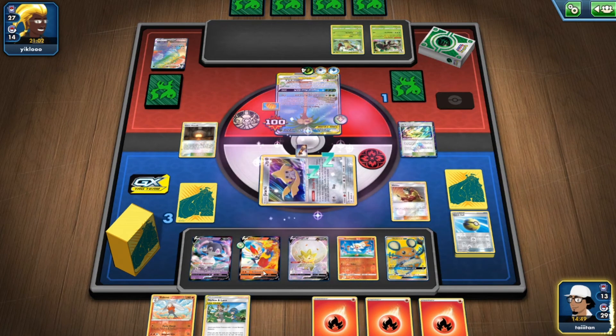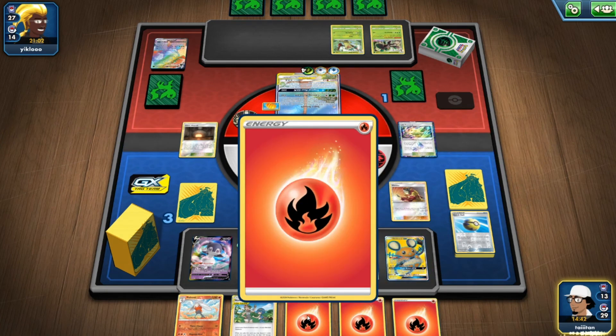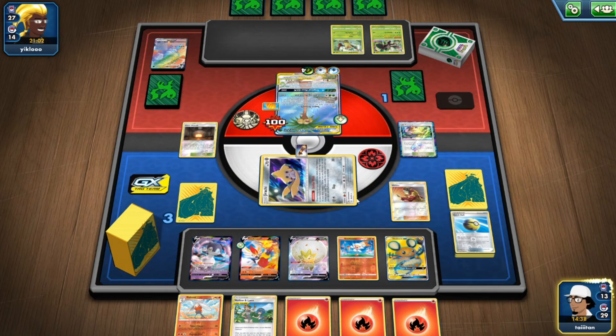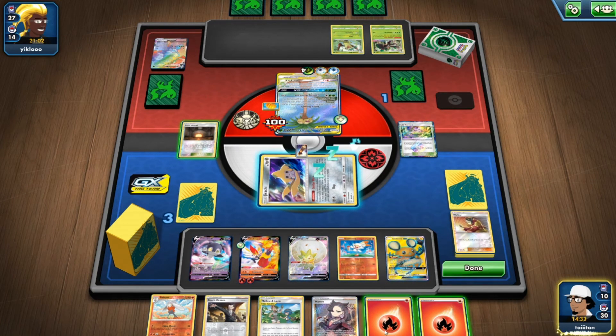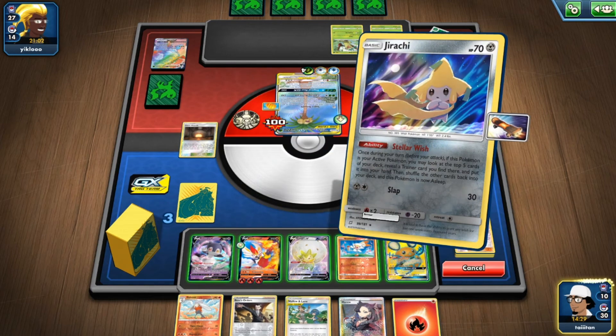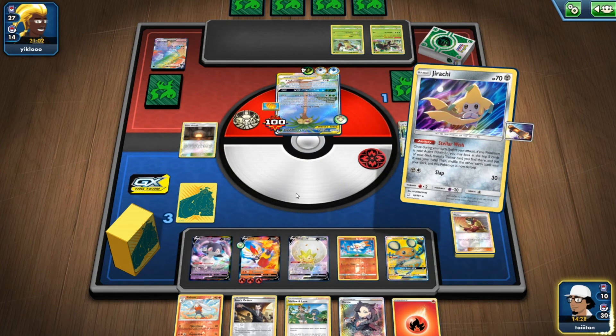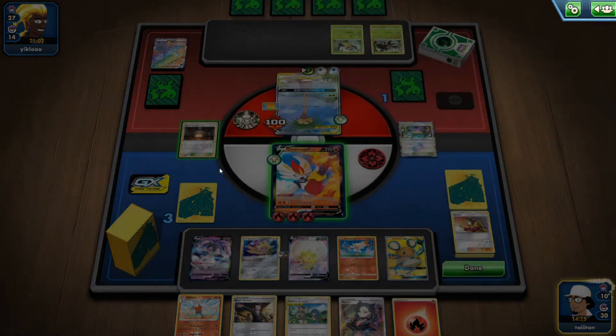Put that on Cinderace, attach two. Draw draw — Boss's Orders which is nice. The opponent hasn't picked up his other Rillaboom, which is a good sign. So with 280, minus 30 that's 250 — I could pretty much two-hit him here unless he pulls off another Mallow and Lana, then I'll be in trouble.